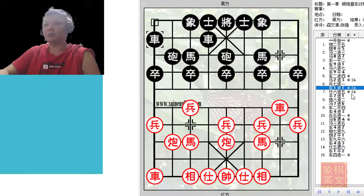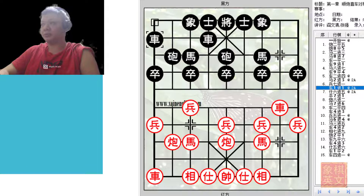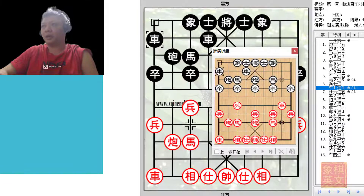With this move, black should exercise much vigilance and not let his guard down. He cannot jump the gun and play r4+5. For example, if we play r4+5, red will counter with e7+9, r4+3, r9=7, c2=1, and c8-1, r1=2. Now the cannon would be prepared to attack the black chariot, capturing it, and black would be forced to move it away, thus incurring a loss in tempo, so red would have the initiative.